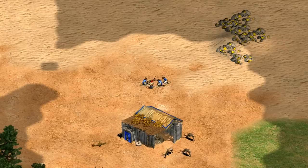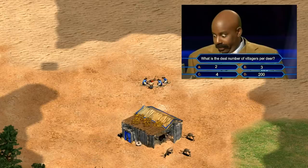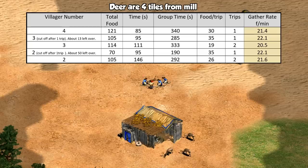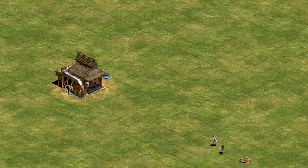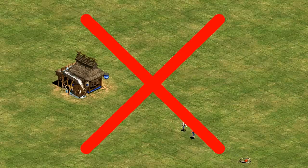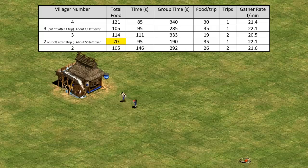So now let's address the quintessential deer question of whether you should mill with two, three, or four villagers. It's pretty easy to see why there isn't a clear consensus on the question, as the rates are all pretty comparable if the deer is close to the mill. For longer distances it does start to matter though. First of all, I'm going to throw out two as the best general rule, since it involves either giving up about half of the food from the deer if you stop them after one trip, or if you do let them make two trips, they just end up with the same rate as four villagers, but with a lot less food in the bank.